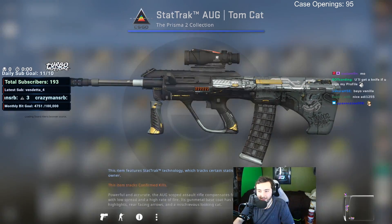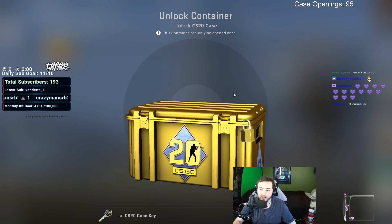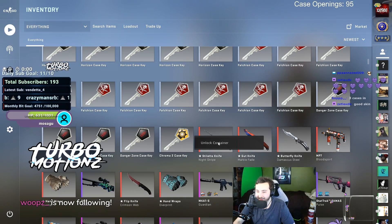Hey, there we go — we got the Tomcat! Let's go dude. Let's do the CS20 case because there's only one of them. Let's give it a shot and see if we can get a Classic Knife — obviously we're going for the Classic Knife Fade Factory New. Nope, another blue. Oh my god.